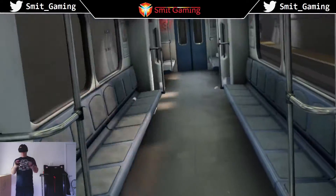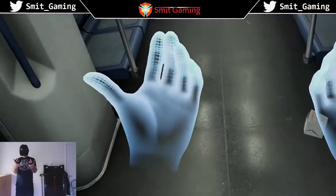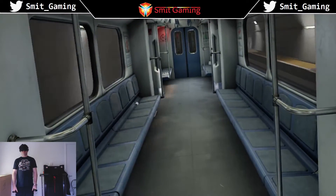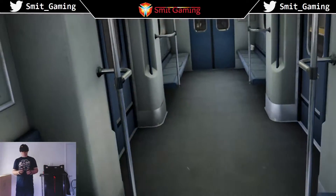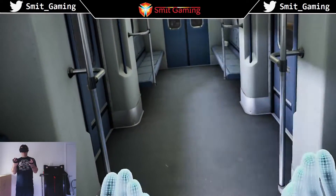Agent, this is Command. This train is about to arrive at the incident site. Before we get there, we'll need to go over your new teleportation ability. Hold down the teleport button to boot up, then look around for a teleportation portal. Notice when you hold the button to teleport, the world also slows down.